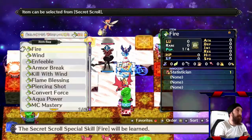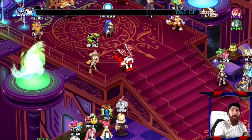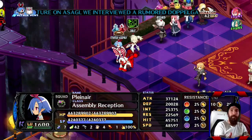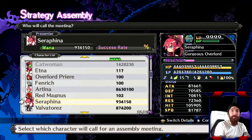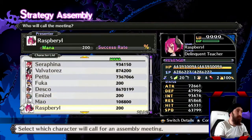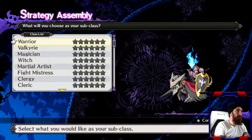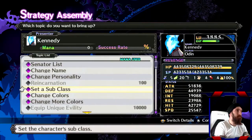I'm almost willing to bet that we didn't assign a class to those characters. In order to do that — which is an important part I missed — you're going to go to the strategy assembly. I just assumed it would have a class set by default, but apparently not. So I'm going to make her a warrior. The others aren't set either — I'm going to make them all warriors. That should be all of them. Now let's go try this again.